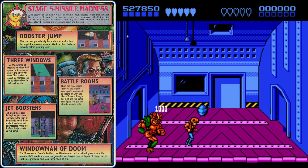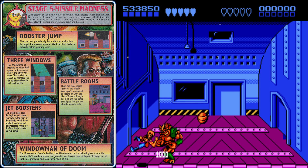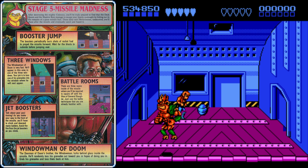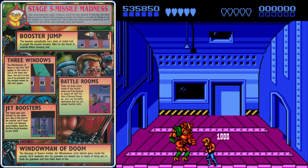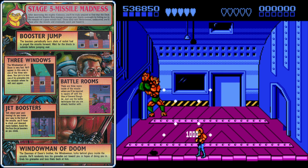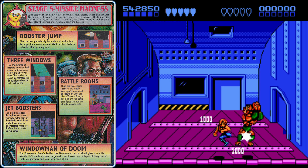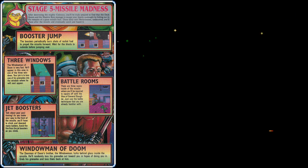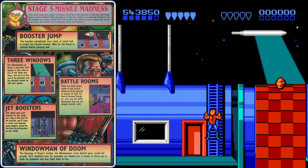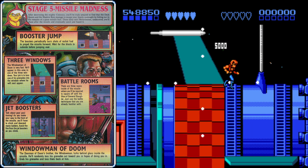Go inside this door where we'll fight General Slaughter. Against General Slaughter, I like to use a lot of flying kicks and keep moving up and down, trying to get him with a flying kick when he moves up to you. If you can get him in a corner, you can rapidly hit him with some flying kicks. Make sure to collect the health item in the room before you deal the final blow — otherwise you may not have time to collect it as the room fades to black.